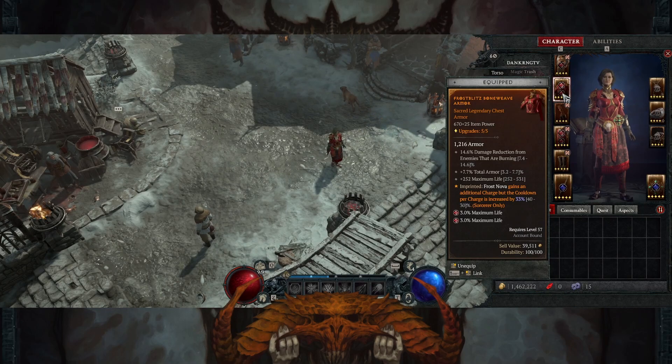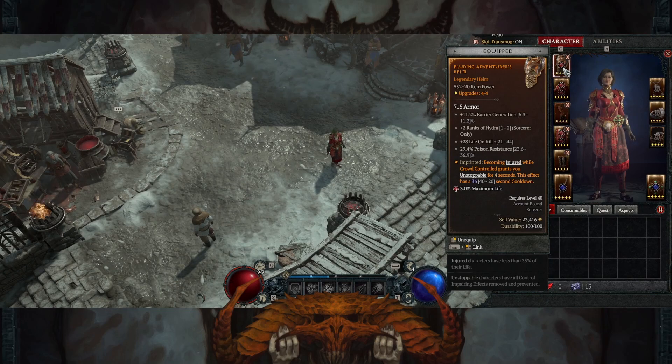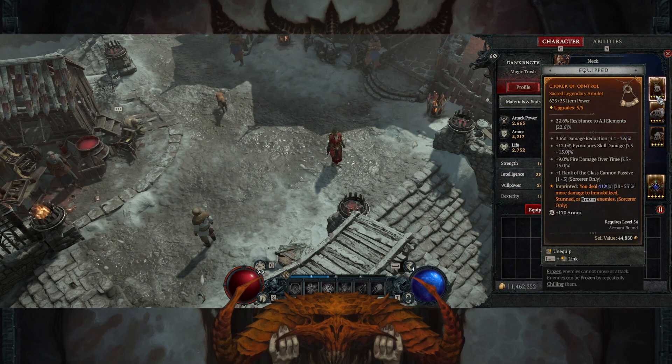We have the frost nova aspect that gives us an extra charge of frost nova — you'll see this later, it works pretty well. You could also use a defensive aspect in here or maybe another offensive aspect, it's really up to you. I still have my old helmet from when I was using flame hydra. I'm using it because whenever I get injured or while crowd controlled I become unstoppable for four seconds. This has saved me so many times from dying honestly. And I deal more damage to immobilized, stunned, or frozen units — since I immobilize and freeze units, that's massive.